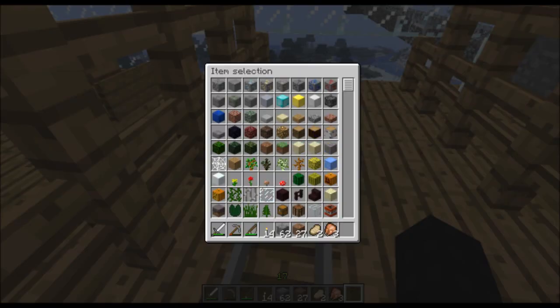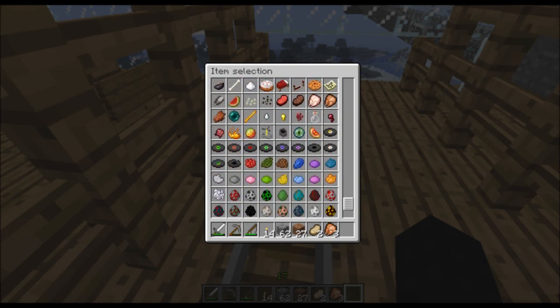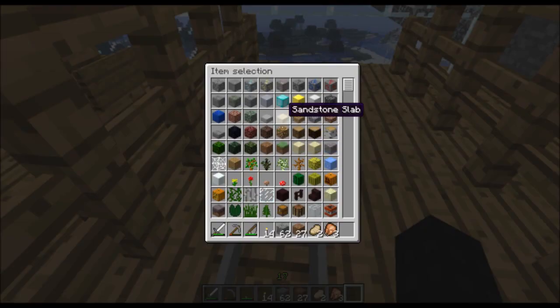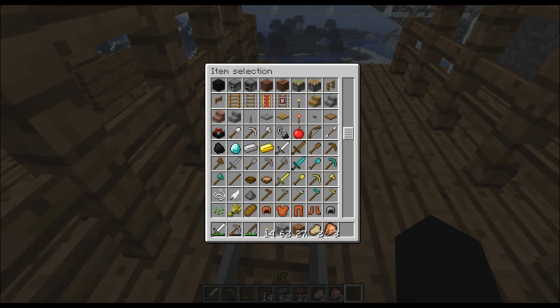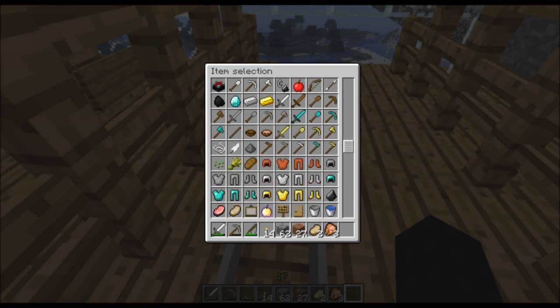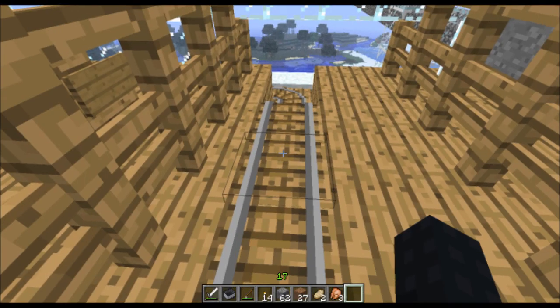Let's grab a mine cart and see where this ends up. Where's our mine cart? That's a mine cart with chest. Why would I want a mine cart with a furnace? Hold on. Let's drop it down — we'll get rid of our bow. Actually, we'll get rid of our pickaxe. There. Drop it right here.